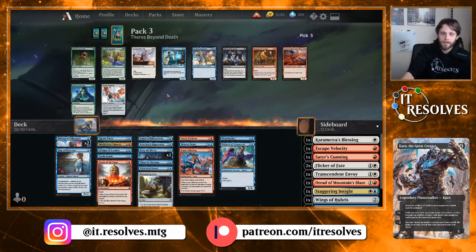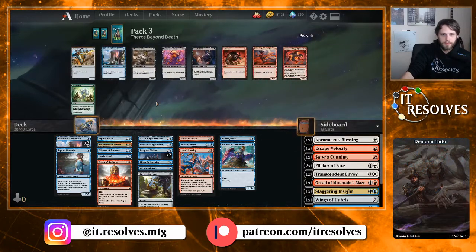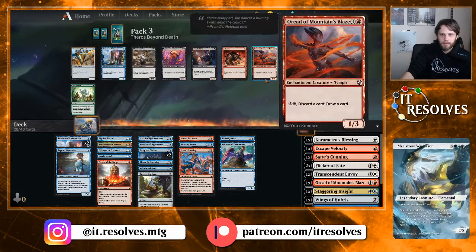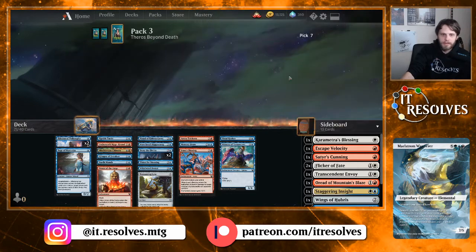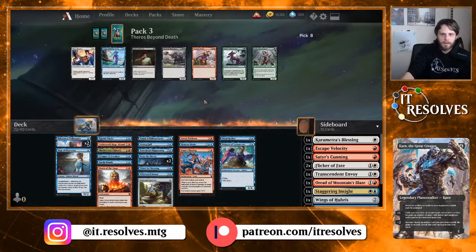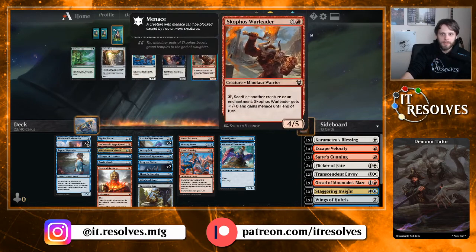Some picks here aren't super exciting. Underworld Rage-Hound is a very solid creature and it does give us something to escape with later in the game, which I like quite a lot — I think we'll take it. Second Omen of the Forge or Vexing Gull — I think I'm going to go Vexing Gull. Second Hidden Coves, may or may not play, we'll see. We're very heavy on three-drops for sure.